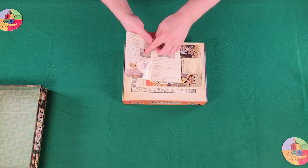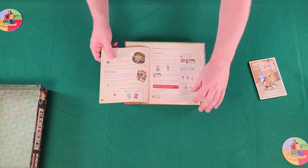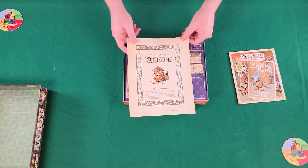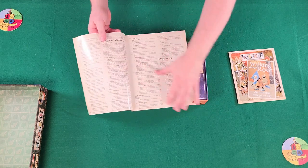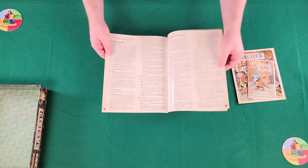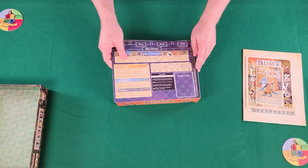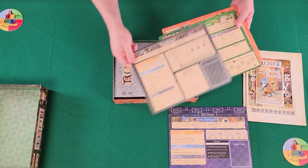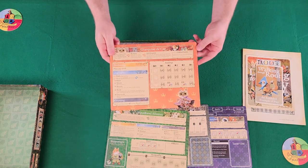Lots of literature walking through Root. There's an example of play, and a learn to play which is a little bit more in-depth with the rules. For the complete rules geeks out there, we have the Law of Root — the end-all be-all of everything you could want to know about every individual tiny little rule. We have four player boards representing each faction: the Eerie Dynasty, the Vagabond, the Woodland Alliance, and the Marquis de Cat.